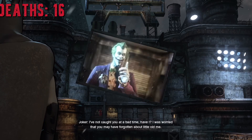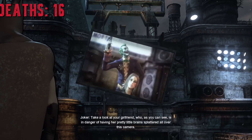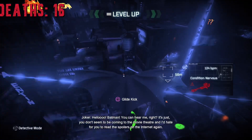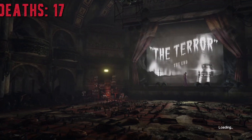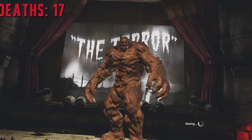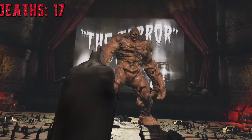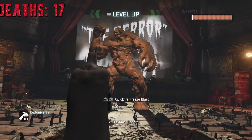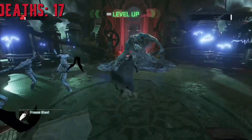Now we're talking to Joker — he has Talia, my girlfriend. I was gliding around and got spotted out of nowhere and died again. Anyway, I went into the theater. Talia died. Joker was fake — Joker's still sick. Clayface is now the big bad. I threw a freeze blast to destroy him, and victory is mine.